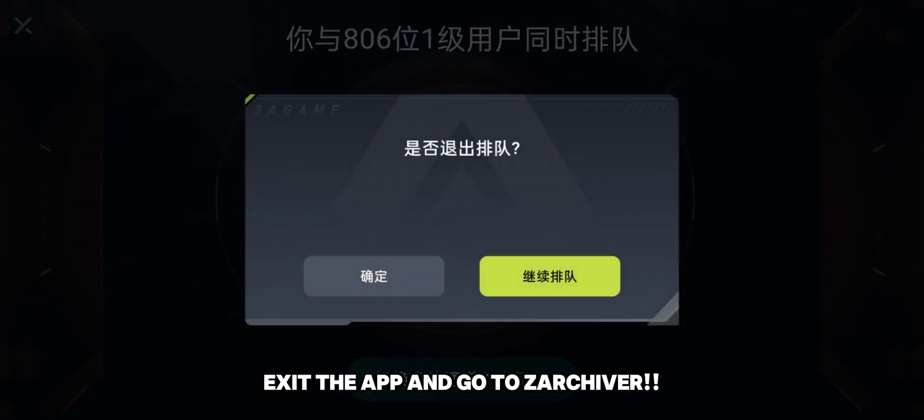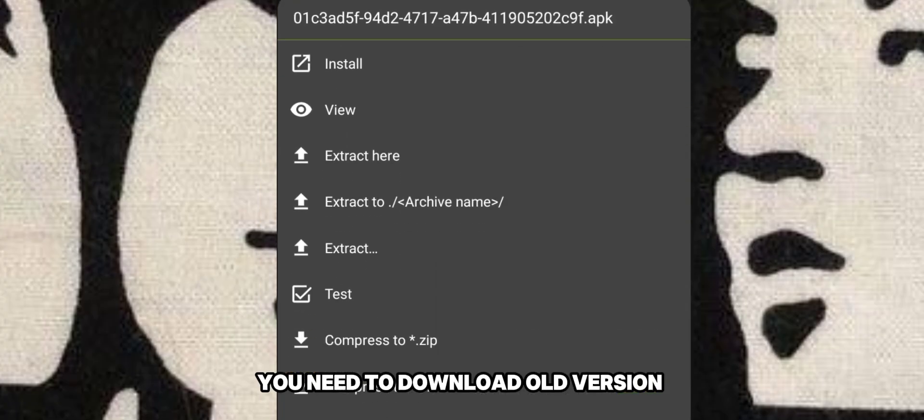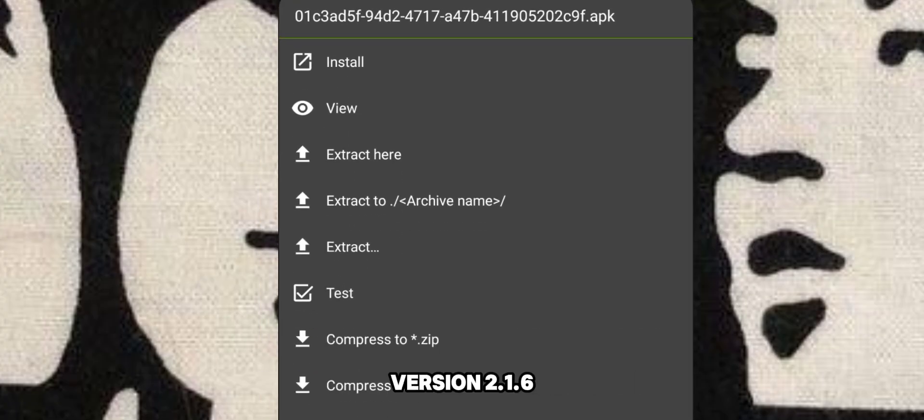Exit the app and go to Zarkhyber. You need to download the old version — version 2.126.